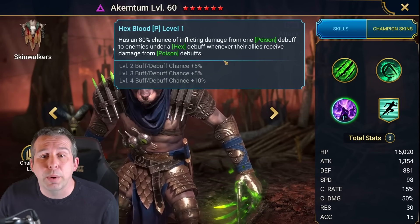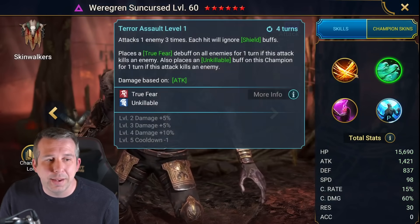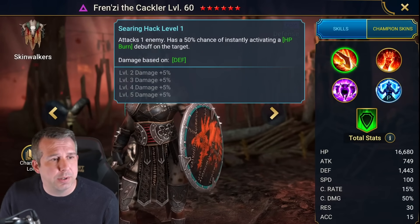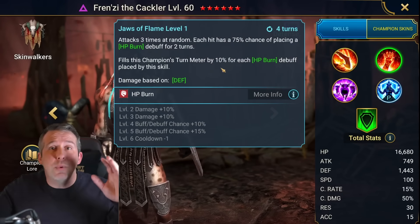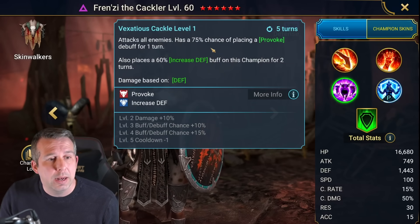Word Rent: hard hitter but kind of weird. Frenzy: fairly good champ, all about HP burn - got triple burns going out at random which is not ideal but still pretty good for Hydra. AOE provoke here as well, pretty good for Hydra, nothing too crazy but not bad.